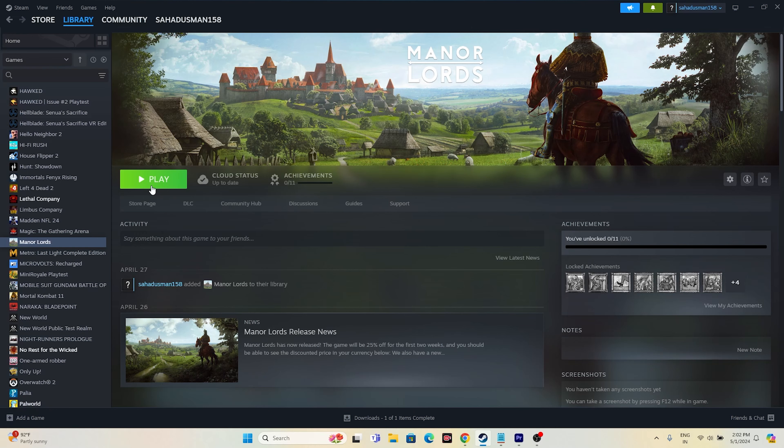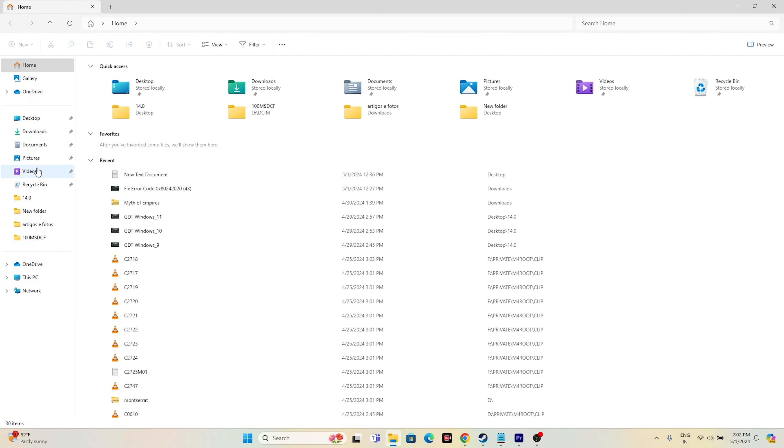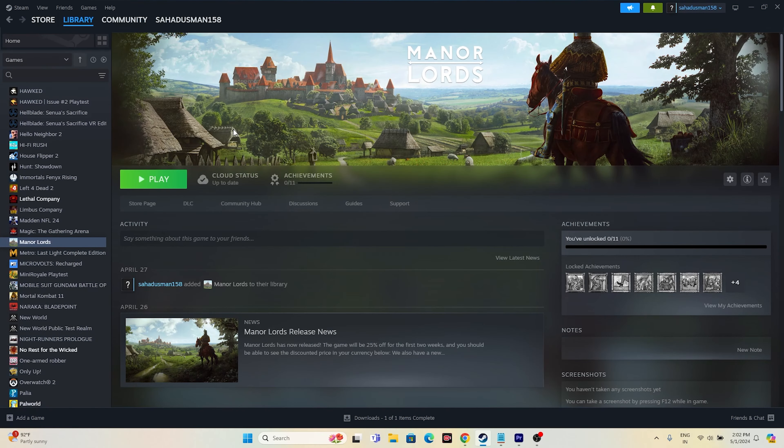The next step is to delete the saved game files. Go to File Explorer, navigate to Documents, and find the Manor Lords folder. If you find the folder — which is created once you start playing and saving progress — delete that folder. Then go back and try launching the game.